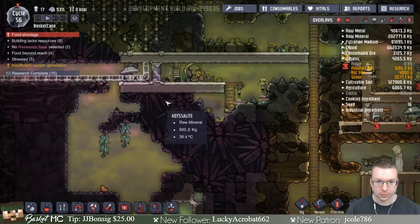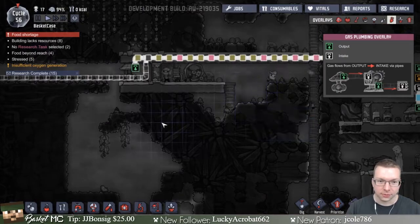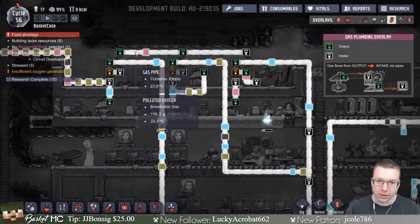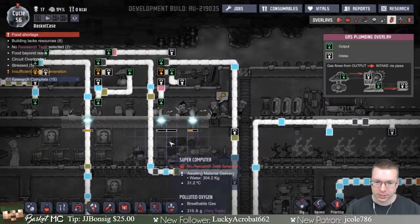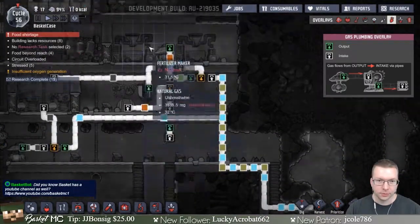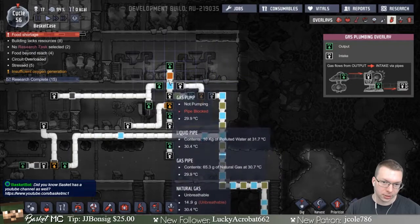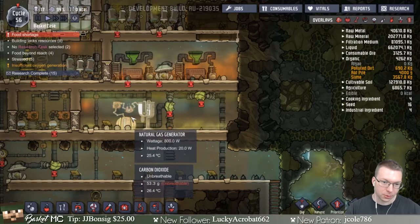I made that one a priority 9 because I really wanted them to generate power for this pump. Some hydrogen is coming in which eventually gets pumped over here and produces some power, but it's not great. Over here we have fertilizer things that need power to generate stuff, but that produces some natural gas that we can use to generate some power.